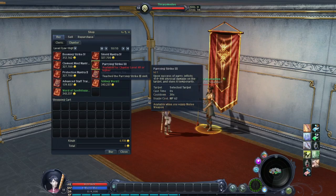Parrying Strike 3: Upon successful parry, inflicts 414 to 446 physical damage on the target and stuns it temporarily. It requires a parry before triggering. Cast time 0 seconds, cooldown 30 seconds — not a long cooldown. It stuns the target and deals decent damage.